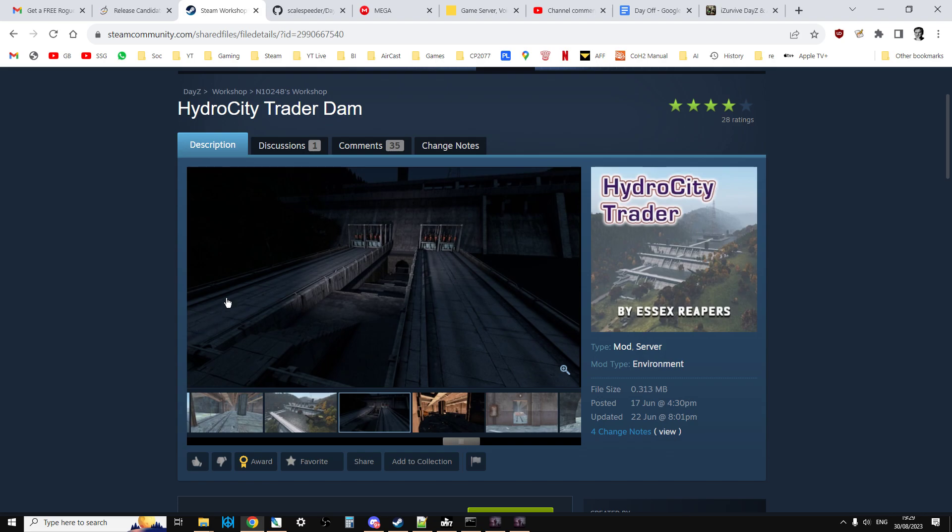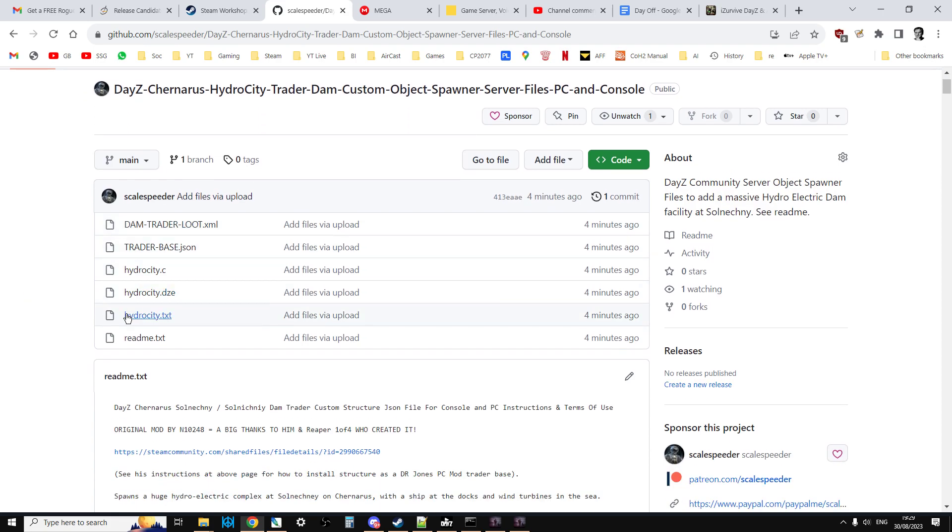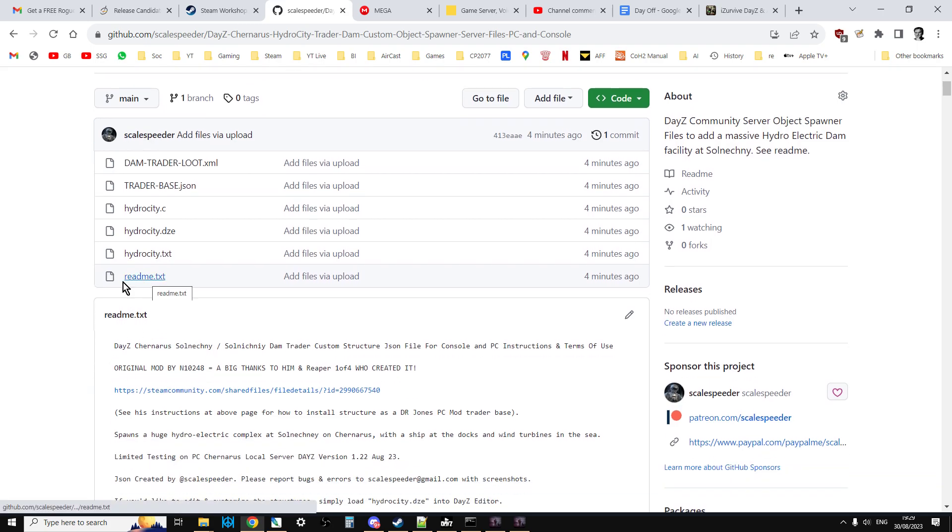What you'll also find below this video in the description is a link to my GitHub and a link to my Mega - both linked to the same files. What I've included here are the files that come with the PC mod, but there's also the readme. And what's important here is the trader-base.json - that's the custom object file that will spawn this amazing area in.